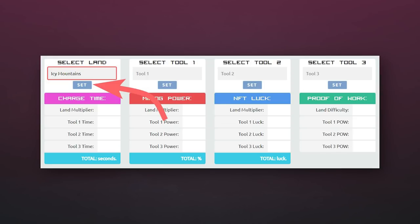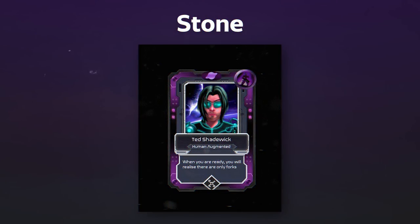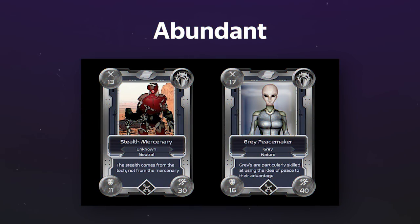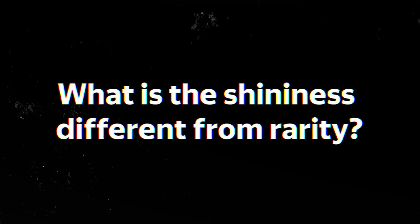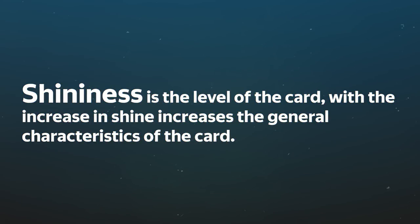It can also be convenient to select NFTs from the search bar rather than entering characteristics manually. NFT Alien Worlds cards, in addition to game characteristics, also have properties such as shine and rarity. By default, all Alien Worlds NFTs have the lowest level of shine: stone. The levels of shine for NFT tokens are stone, gold, stardust, and antimatter. Alien Worlds NFTs also have 6 different levels of rarity: abundant, common, rare, epic, legendary, and mythical. Rarity is the usual rareness of the card which affects its characteristics, the chance of getting it and the amount — the rarer, the better. Shininess is the level of the card, and with an increase in shine the general characteristics of the card improve.